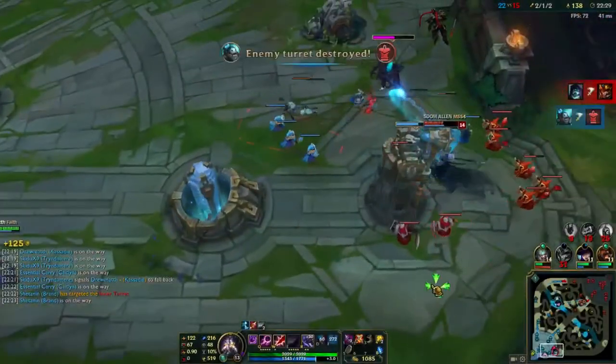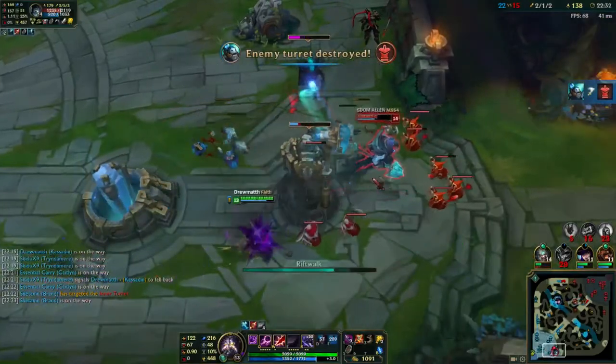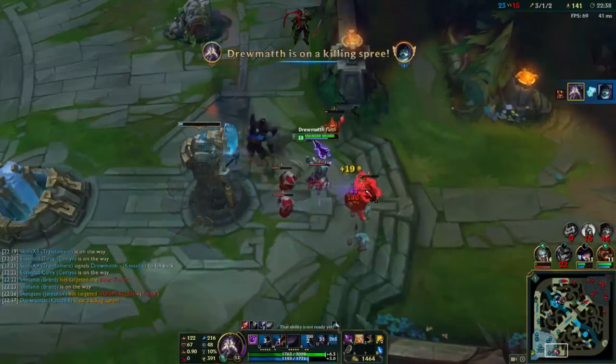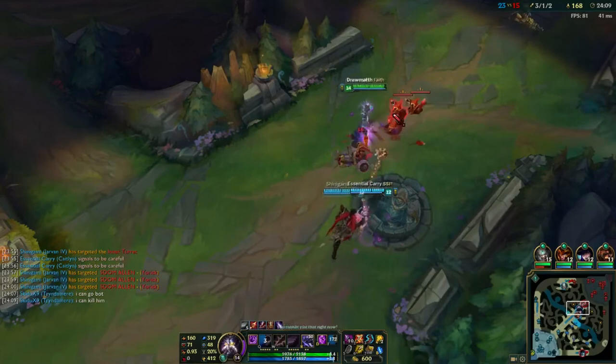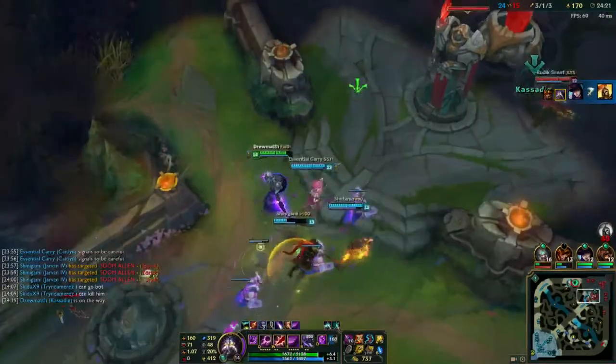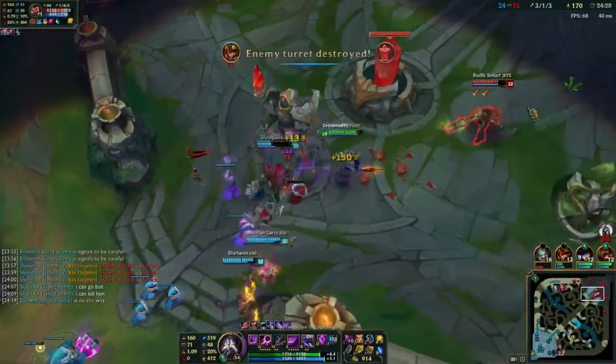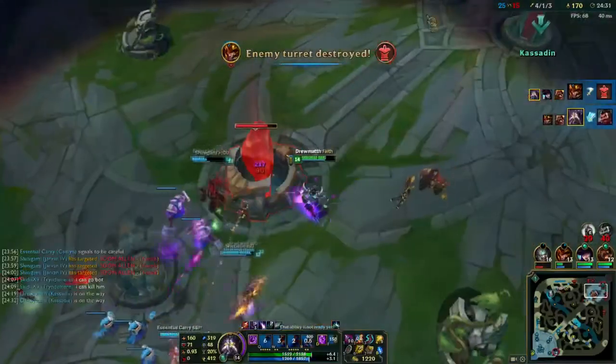Their top laner seems to do a better job as a split pusher with his ult than ours, so we are at a disadvantage in terms of strategy. However, their hyper carries get often caught and tossed, ruining any possibility of a good outcome for them to win the game. A mistake Yorick also does is not recalling when it is absolutely necessary. At this point, with Kyle being caught, the game is pretty much over as we can take at least a free inhibitor and snowball from there. However, with a solid 4-man defence they could have kept the game longer. Also, never split push when your base is getting destroyed unless you can actually win a base race.